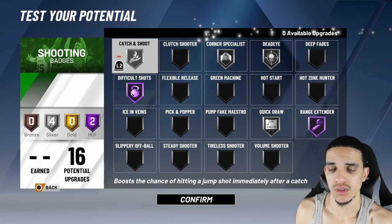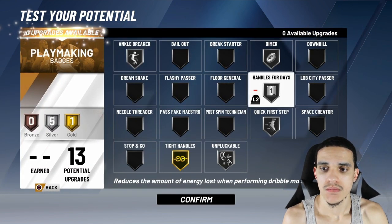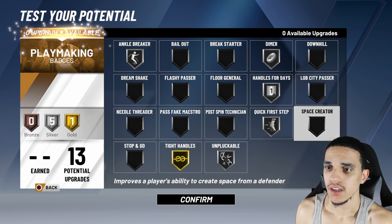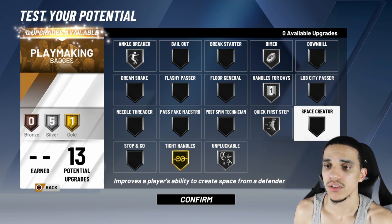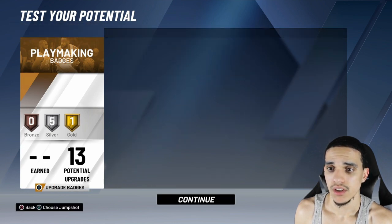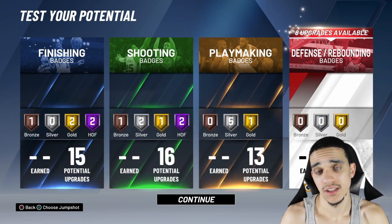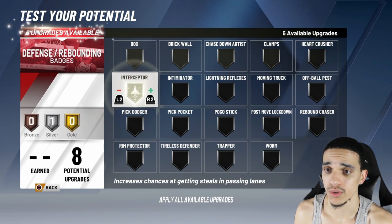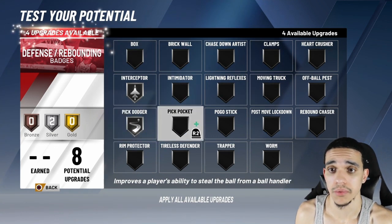Quick Draw. My playmaking badges — I had Handles for Days on silver, Quick First Step silver, Ankle Breaker silver, Unpluckable silver, Tight Handles gold. The only thing is I might end up taking Tight Handles off if I ever remake this build and putting Handles for Days up a little more so I don't get so tired when I'm dribbling. Because the stamina goes away so freaking quick this year — from the demo, my dude gets tired in like five seconds of dribbling the ball.